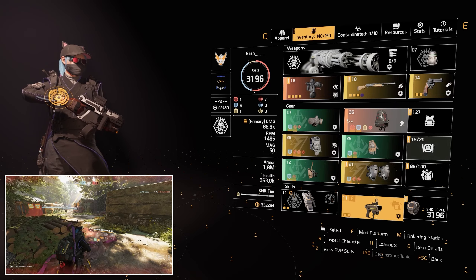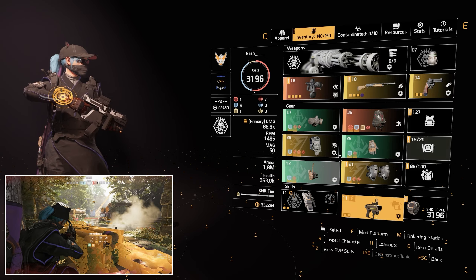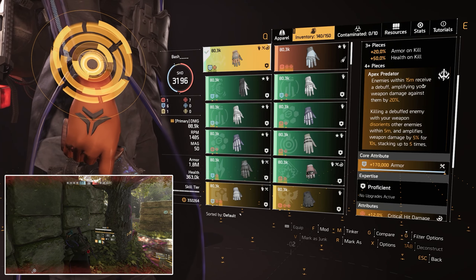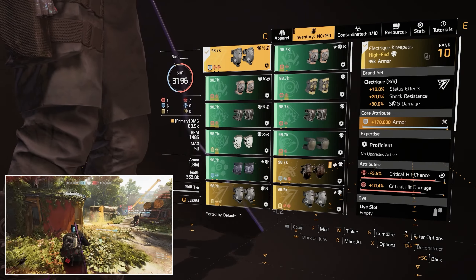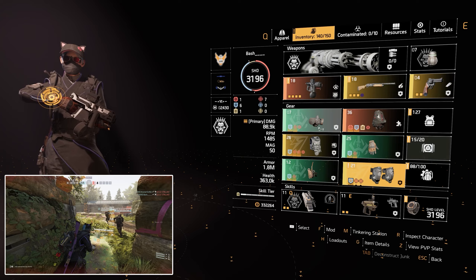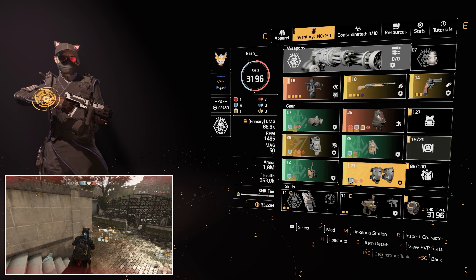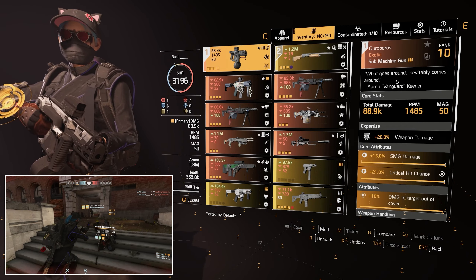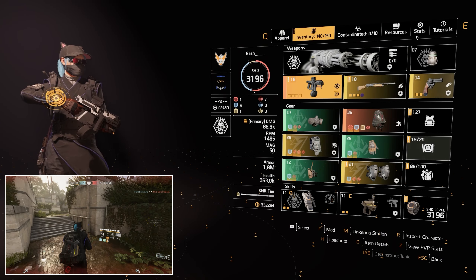This is the overall build. We have the Ninja backpack and 3-piece Hunter's Fury, so the Ninja unlocks the 4th piece bonus — Apex Predator — without needing to run 4 pieces of Hunter's. We also have 2-piece Electrician, which unlocks the 3rd bonus: 30% SMG damage. So in total: 30% from Electrician, 15% from Hunter's Fury — that's 45% — plus 15% from the specialization — that's 60% — and 15% from the natural SMG damage. That's a hell of a lot of damage. You can use the Lady Death if you want, and I'd recommend damage to targets out of cover. I'll show you the stats now.